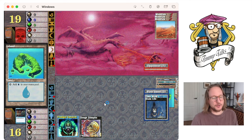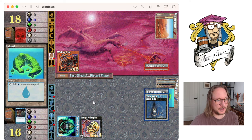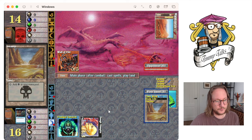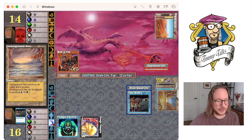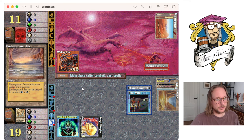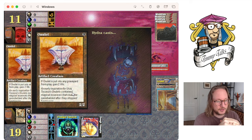Let's attack. Play a Swamp. I could drain him for four — put him on ten, then put him on nine with Time Walk. I think I need to cast Drain Life and then next turn I can kill him in combination with the Time Walk. Pass the turn and let's see if he does something. He's going to kill my Sengir or something. Let's ping him for one, put him on ten, then nine. Play a Time Walk.